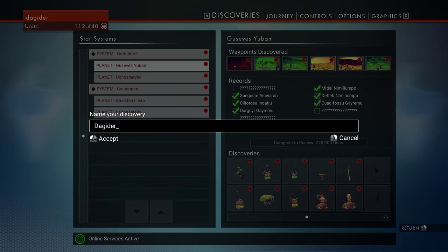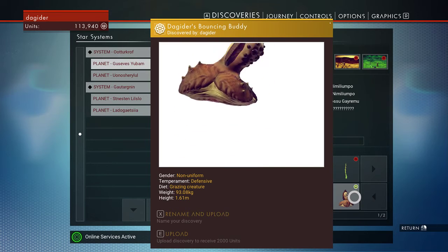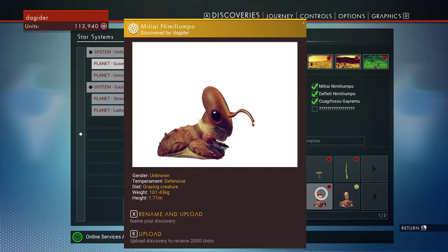I can put an apostrophe in anything else. The only way — and this is honestly me pressing the apostrophe button with shift — it thinks it's a three for some reason. The only way I've found is to press the tilde next to the one, and it puts two things up so I have to delete one. We name it and upload it — that's my bouncing buddy, and I got some money for it.